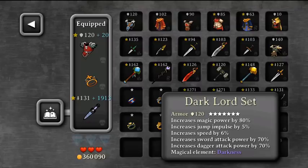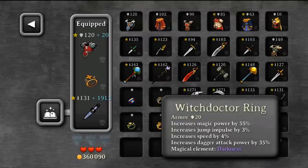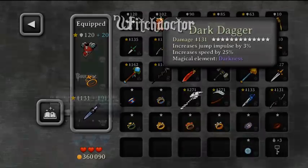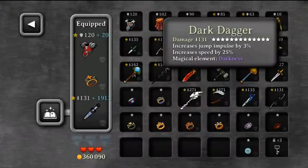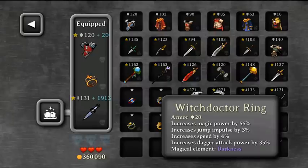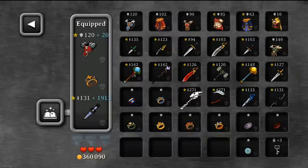My recommendation would be this set: Dark Lord set, Witch Doctor range, and Dark Dagger. I'm using Witch Doctor as a class because you get more damage and your skeletons are stronger. When Witch Doctor uses dark or light-based equipment, you'll have full darkness equipment which makes them awesome and very strong. You move very fast, jump very fast, and your attack speed is very fast. This is the best build I've ever had in this game and I think it's the strongest build at the moment.